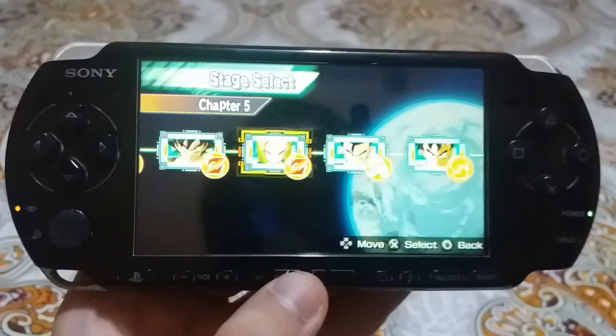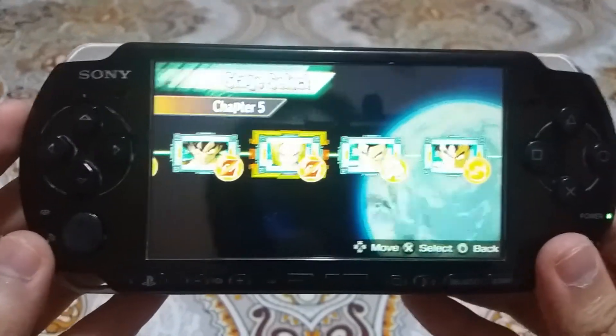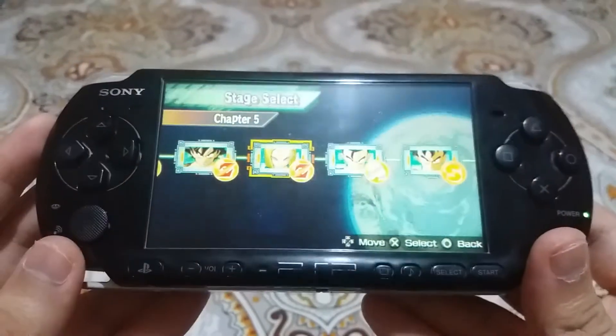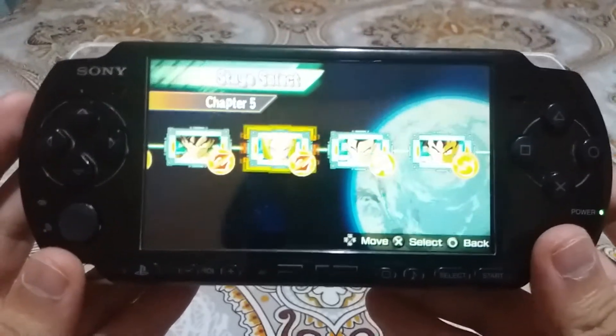Hey guys, welcome to our YouTube. This is Dragon Ball Z Shin Budokai 2 PSP. Chapter is Chapter 5 — Dragon Ball Z Shin Budokai 2 Chapter 5.